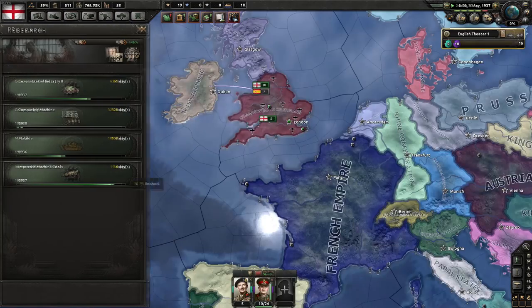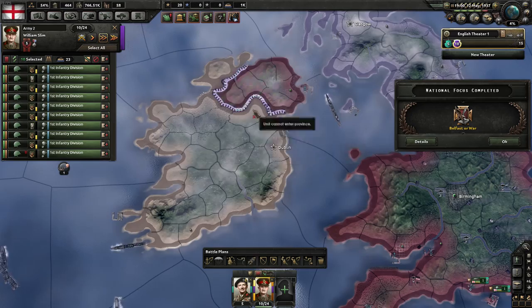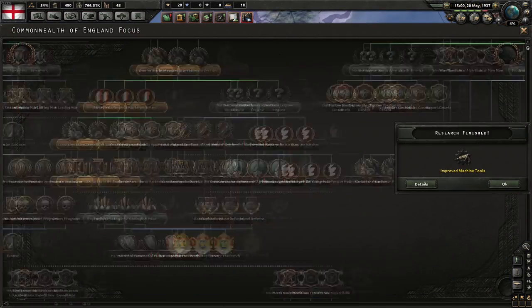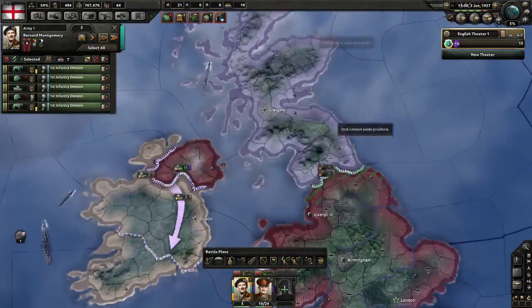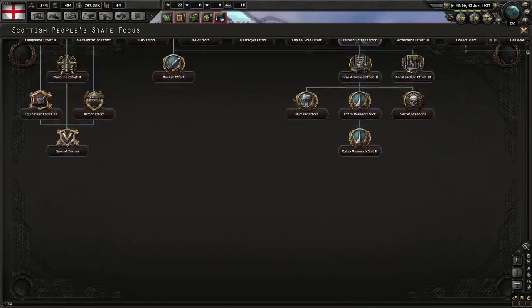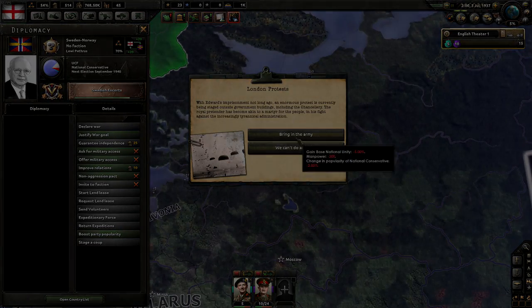This mod adds a total of eight new ideologies, which is really great. The problem is these ideologies have new names and they're not the common ideologies we use today, so you feel like you need to do some research on the lore of this game to actually understand what the ideologies actually mean.